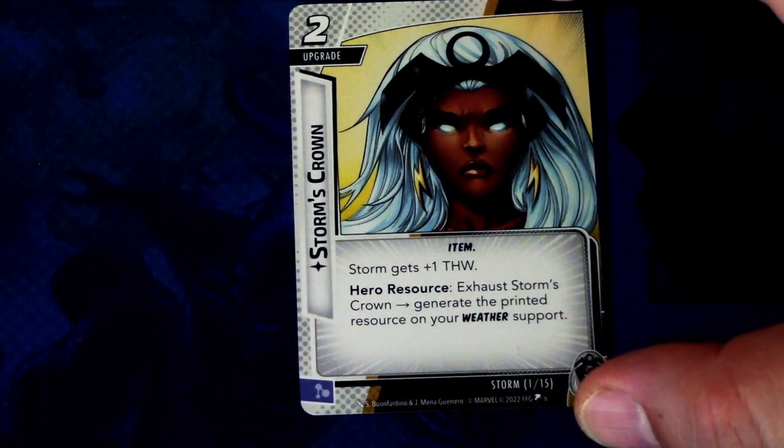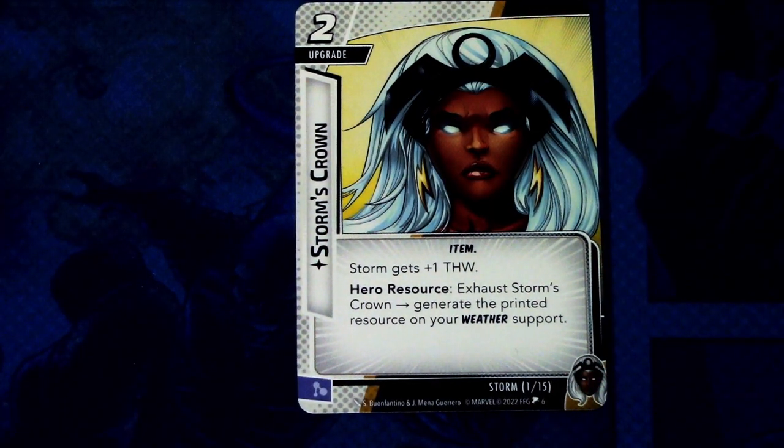First up we have Storm's Crown. It is a two-cost upgrade item with the Storm trait. Storm gets plus one thwart. Hero resource — Storm's Crown: generate the printed resource of your weather support. So you really need to know which weather condition to have in play when you are using this. This can be committed as a mental resource.